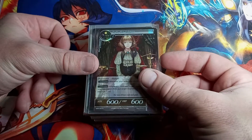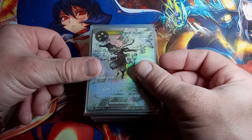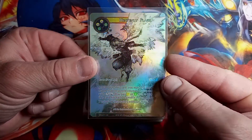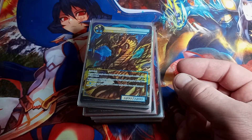Seth the Arbiter, NPR is the set, rare, straight hollow — we've seen you Seth many times before. Heavenly Flash, Alice Origin Three is the set, super rare, full art straight hollow — nothing textured about it. Cool looking card though, to say the least.